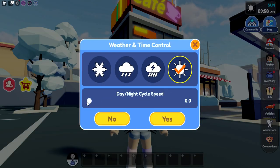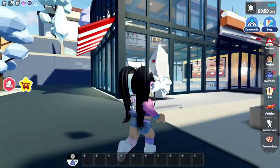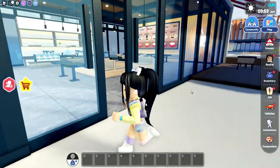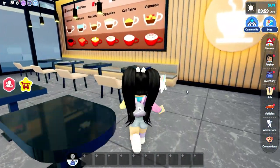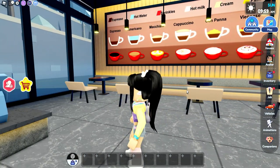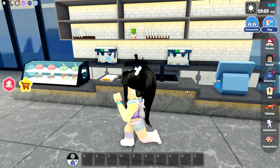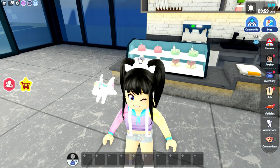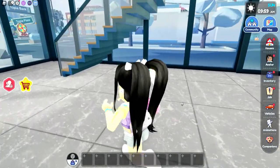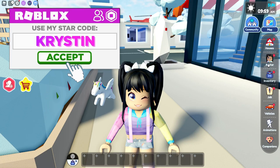I'm going to stop the time because it's nice and bright out. Oh my gosh, this looks so cool — those kind of look like sparklers. Inside we have the coffee shop: you can get a cappuccino, sprinkles, hot milk. This is so fancy, look at all of them. There is so much sugar, my head is spinning.